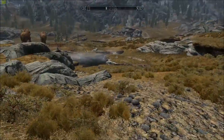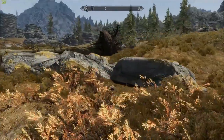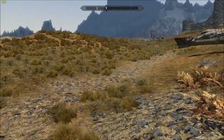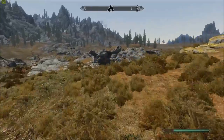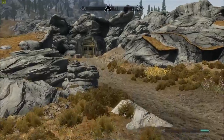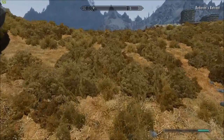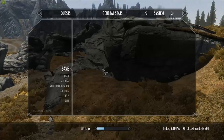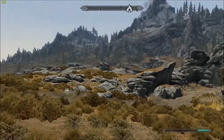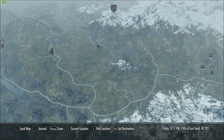Doesn't look like it — very unusual. I have no idea where Lydia got to. Oh well. There's a cave over here — might as well discover it. What cave is it? Red Orange Retreat. Discovered. We haven't got a quest for it. Is it not to do with the Red Eagle Sword? Where is the Red Eagle Sword? Oh, it's all the way over there.